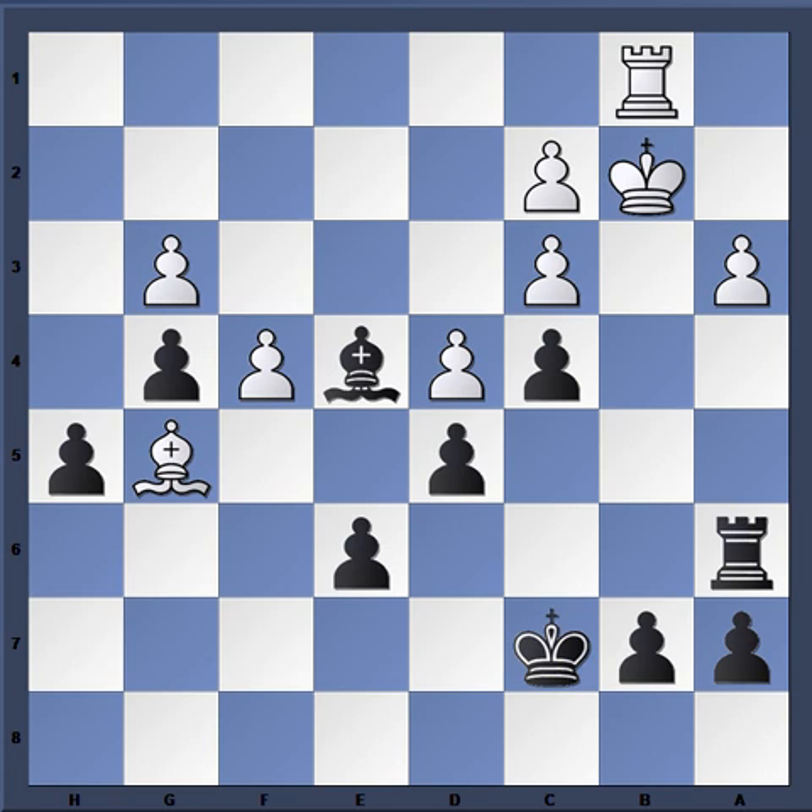If you saw the last video I posted, which was another French Defense played by Magnus with the black pieces against Vasili Ivanchuk with the white pieces, I brought up the point that Magnus is really good at outplaying his opponents from equal positions. One of the things he does really well is that his pieces always seem to be in slightly superior positions to his opponent's pieces.